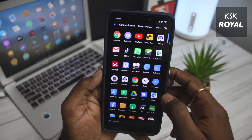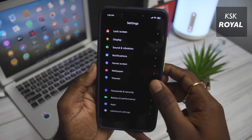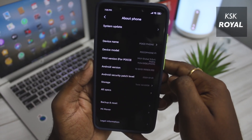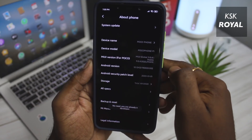This update is very big in size — it's almost 1.7GB — which brings a few changes to the system. If you want to know what's new in MIUI 11 Android 10, I made a separate video on the topic, so go ahead and check the link in the description for more information.